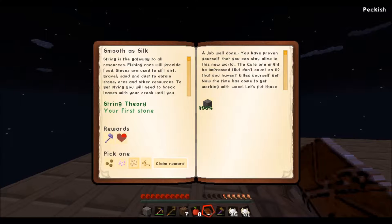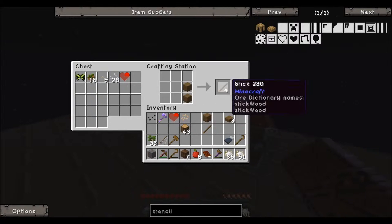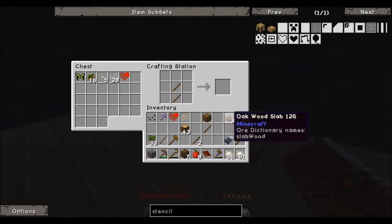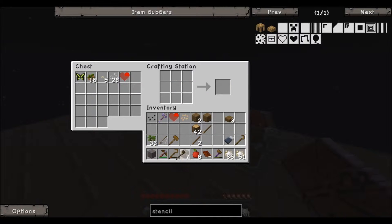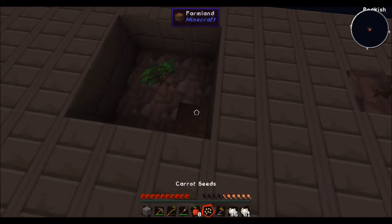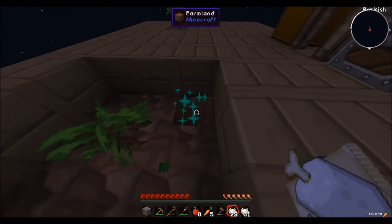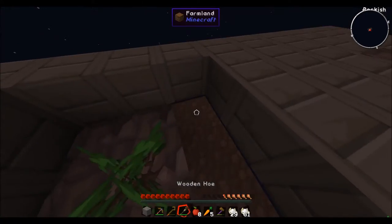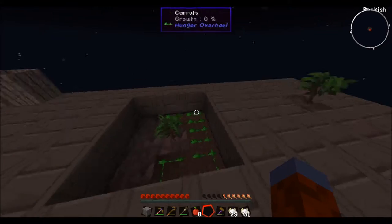We can claim carrots. We're going to go carrot seeds because they grow pretty quick and give plenty of food. Right away before we even open that bag, we are going to plant these so we can start getting some food going. This is like the only tool you don't require using Tinkers for — the hoe. We're going to bone mill it to get some more going. We got five carrots so we can plant five. We got a little mini garden going.